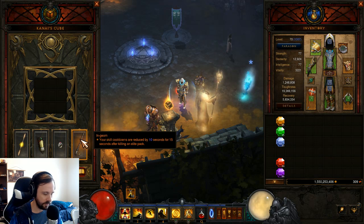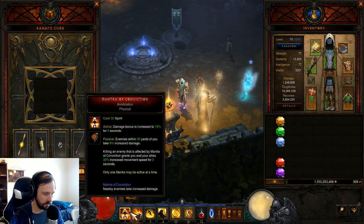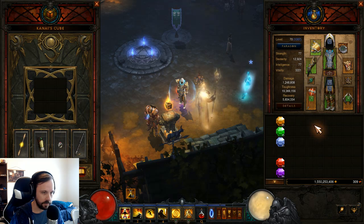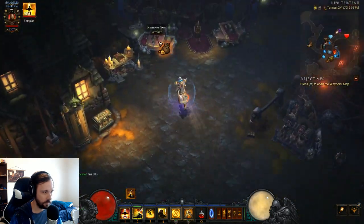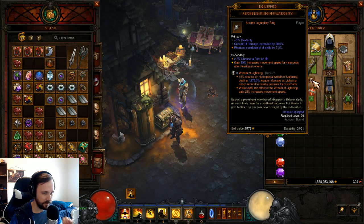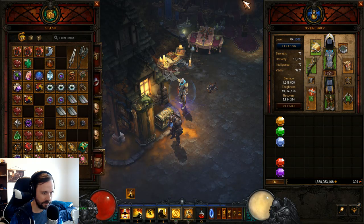If you'd rather have more consistently high speed, you could go Vengeful Wind for 10 more stacks of Sweeping Wind, giving 50% more movement speed. I'm using movement speed on the skills: Annihilation gives 30% after killing, Way of the Falling Star gives 20% after dashing, and we also get a burst after we fear something. I have a Wreath of Lightning leveled, so after hitting an enemy and fearing it, I get a burst of movement speed, and after killing things I get movement speed from multiple sources.